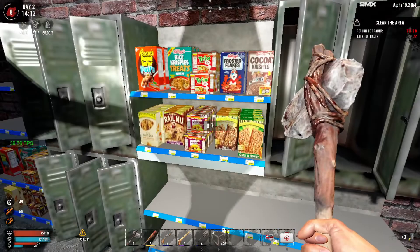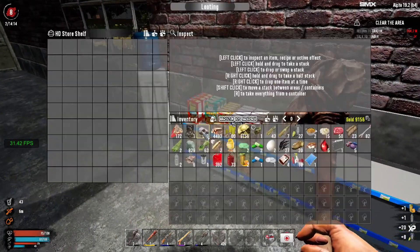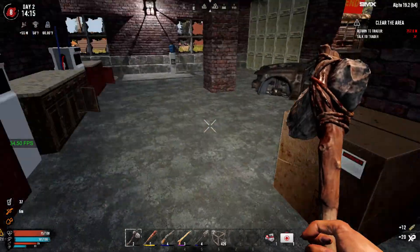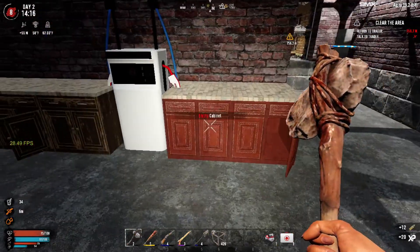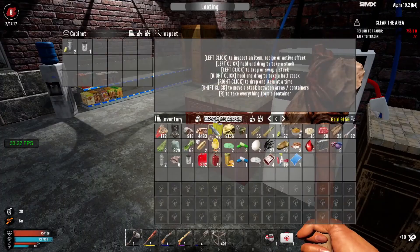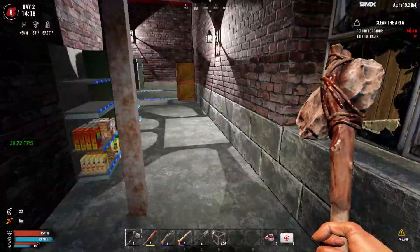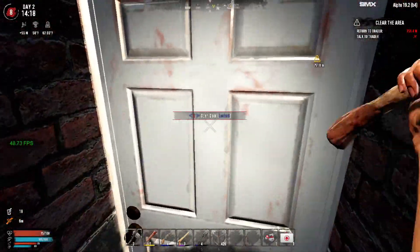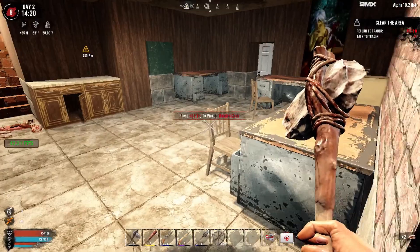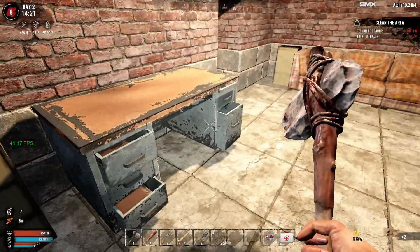You can also get rucksacks out of lockers, but these lockers look like they've been looted already. Another thing of water. We haven't been unlucky enough to find a wrench yet - usually I have two or three of them by day one. There's an office area back there. How do you get back there? Through this door. It says return to the trader already? We cleared the area with one zombie? That's just weird.